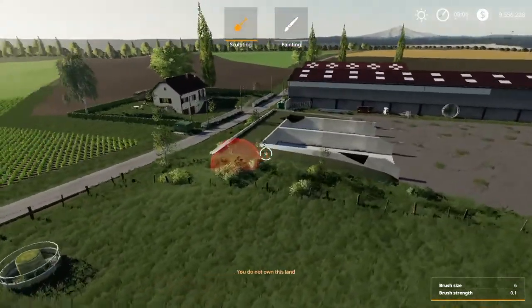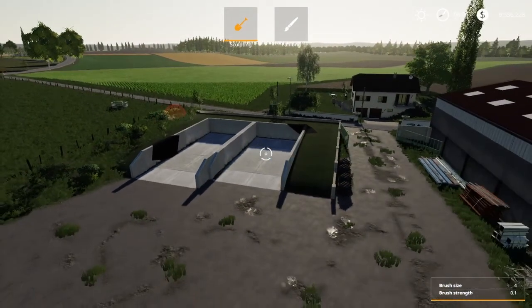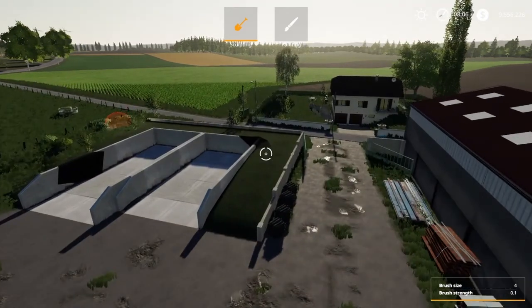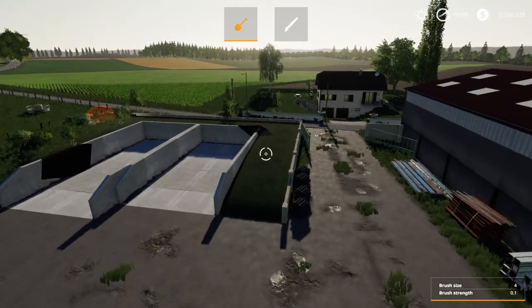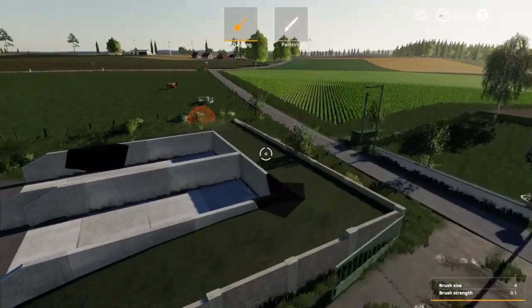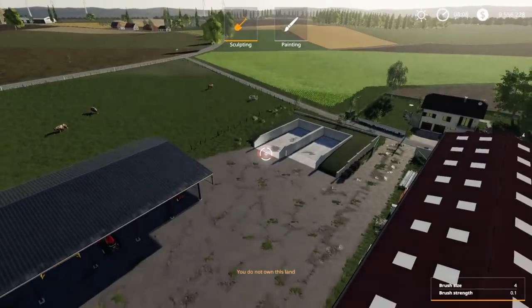You have two bunker silos — I really like these ones because if you have a tip-side trailer you can drive up to the side and dump your grass in from this side. Nice. Then there was a phone call — give me a second. So yeah, if you have a side tipper you can drive up here and dump your grass in. Nice.